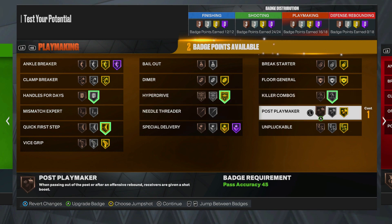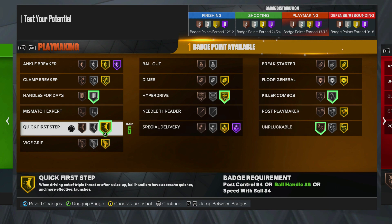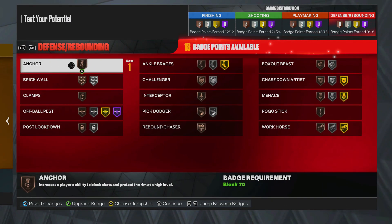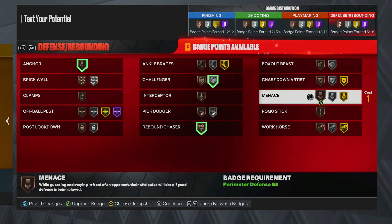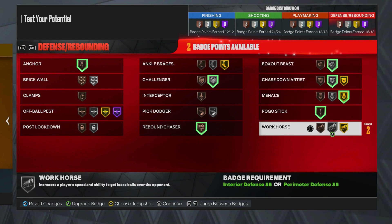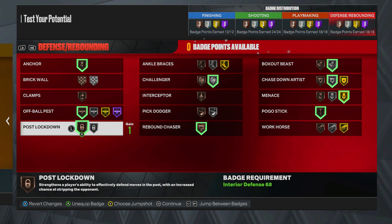We're pretty much done with playmaking. I'm gonna put Unpluckable. I feel like I'm missing something. Unpluckable, Quick First Step, Mismatch Expert — why not. Defensive and rebounding, we got 18 points right here. Anchor — increases a player's ability to block shots, protect the rim. That's rim protector right there. Put on Brick Wall if your ISO guard can't ISO. Challenger. Rebound Chaser. Menace. Chasedown Artist — I'm gonna put that at Silver. Box Out Beast. Pogo Stick.